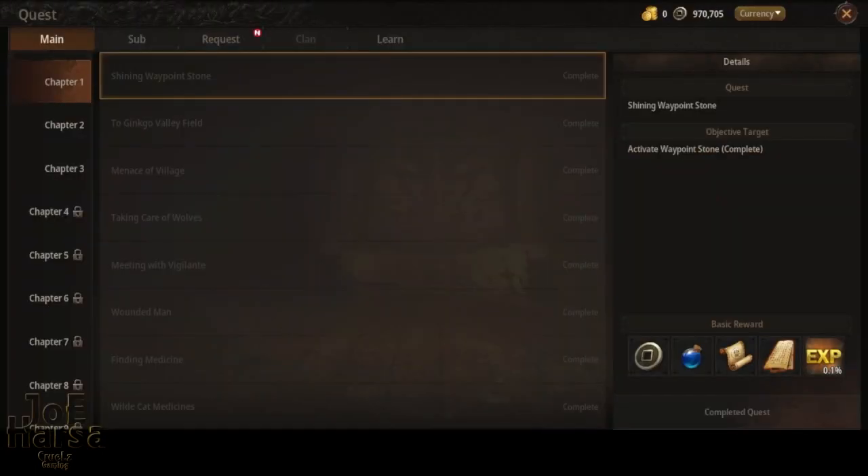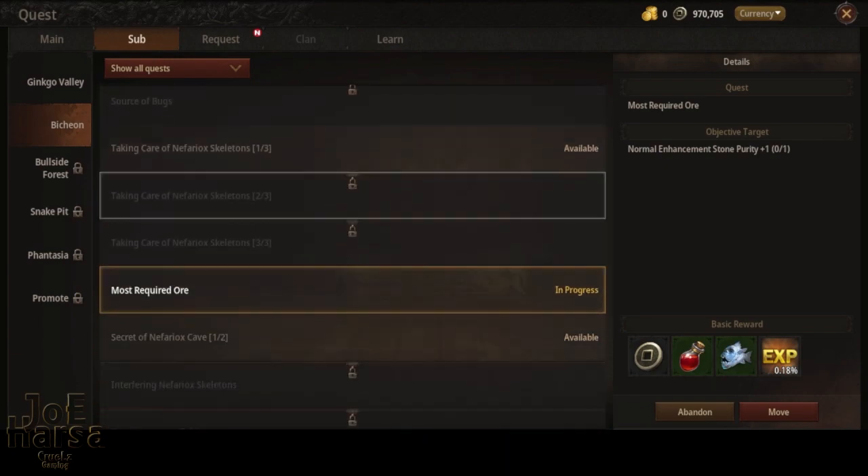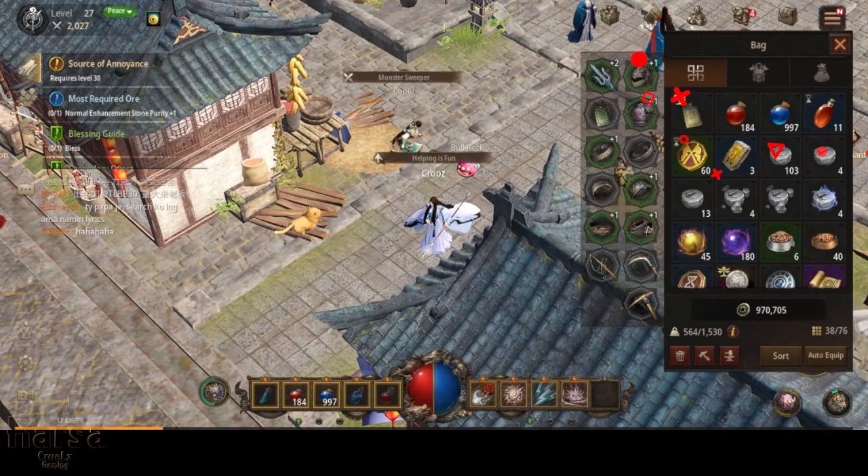Hello guys, this is the way to complete the most required ore quest. I will mine to get the Normal Enhancement Stone Purity +1 — open the bag.